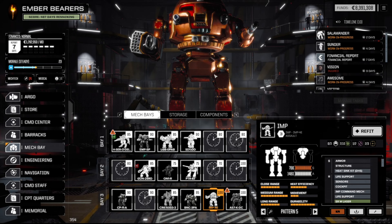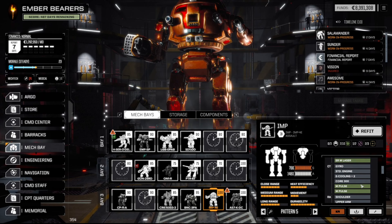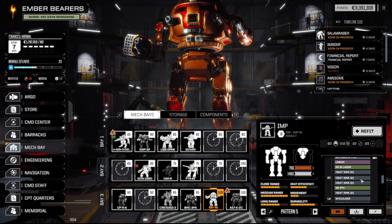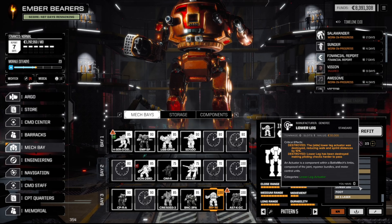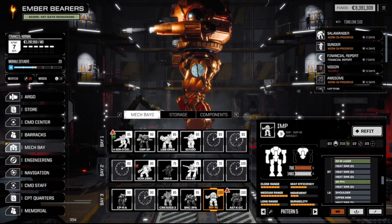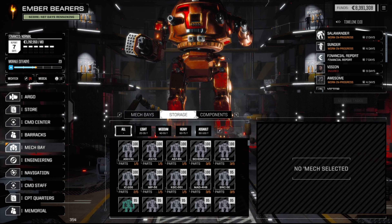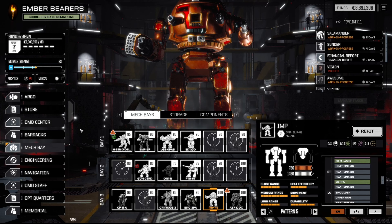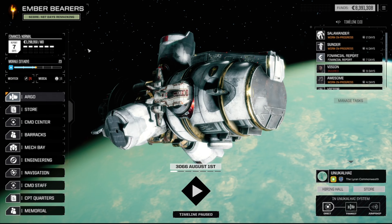Okay, hello IMP — you stupid looking machine! I love it. What have you got — ER medium laser, medium pulses, LRM20, ER medium laser, ER PPC, ER medium laser, ER PPC, LRMs, arty, and ER small lasers. Okay, that's a fair bit. Huge durability — god, it's so stupid, but maybe we've got to take it eventually. The components are okay. Let's go back — there is nothing for me on this planet anymore.